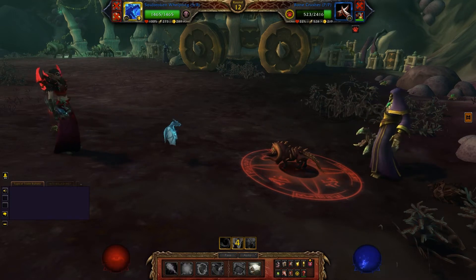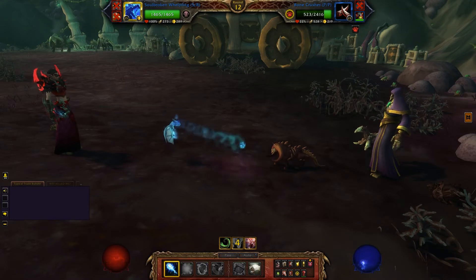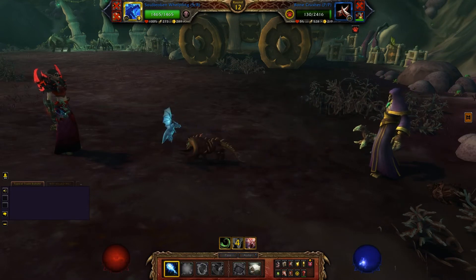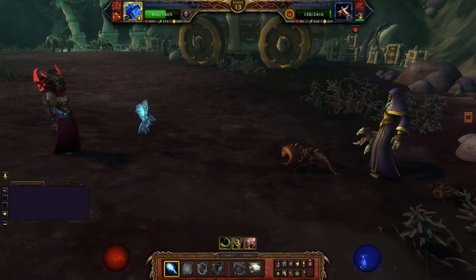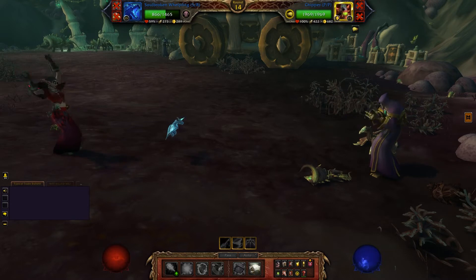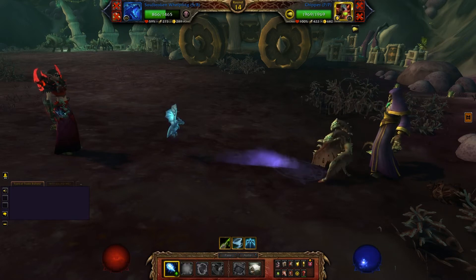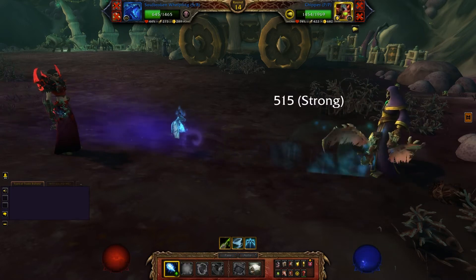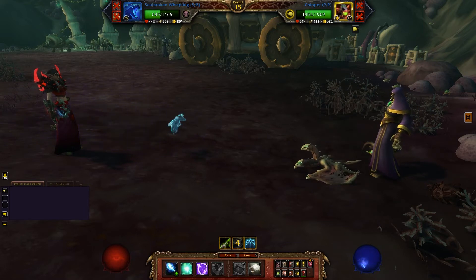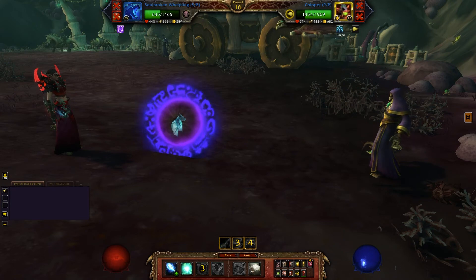Now it's time to bring in your third pet. Soulbroken Whelpling can come in and throw out three Spirit Fire Bolts — the second one should actually kill Bone Crusher. After the third Spirit Fire Bolt, throw out a Soul Ward, then another bolt, and Chipper should die at that point. And that is the fight!